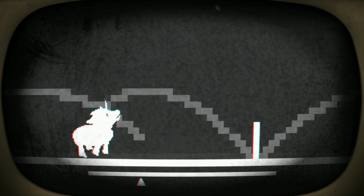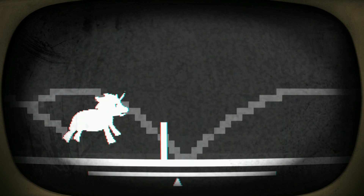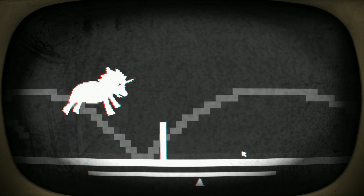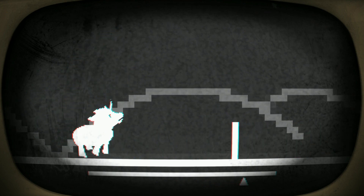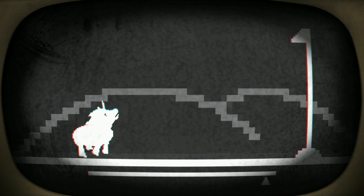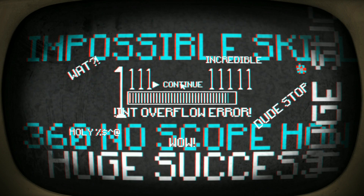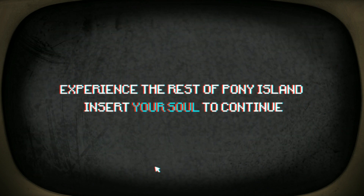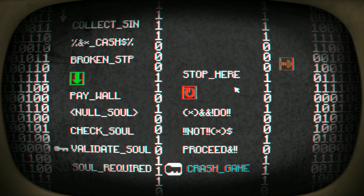Rock it out again — and it turns out depending on how long you hold down the mouse button determines how high the pony jumps. Rocking, rocking, rocking — little jumps, now big jump! Overflow, overflow. 'Experience the rest of Pony Island — insert your soul to continue.' Well, I don't have a soul — at least not a spare one. Going down — paywall!